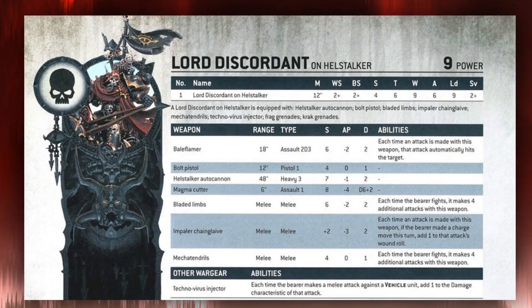He also has the Technovirus Injector, which means any time he targets a vehicle he adds 1 to the damage characteristic of that attack. So his Chain Glaive and Bladed Limbs go in doing 3 damage, and even his Mechatendrils do 2 damage when targeting vehicles. One of my favourite things about any unit is its abilities, because abilities can have really powerful synergies with other units in the army. Let's look at the Lord Discordant's abilities.